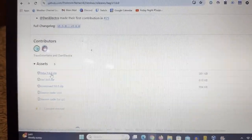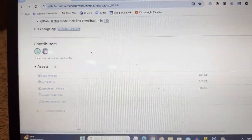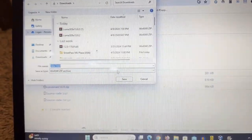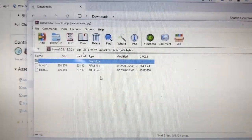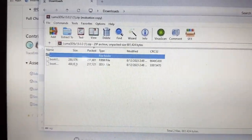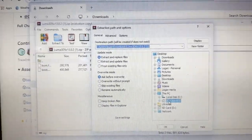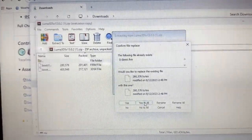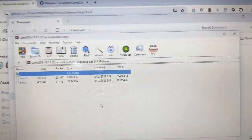You can basically download the 3DS file, which means you have to go through the Homebrew browser, or you can install a CIA. Either one is fine, but we're going to go with the 3DS file for the purpose of this video. Once you open up the zip files, first extract the Luma 3DS latest version files to the root of the SD card and override it — just say yes to all if you already have an older version on there.